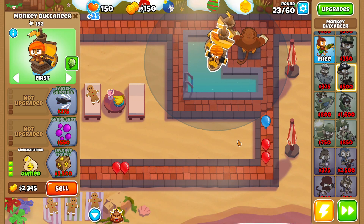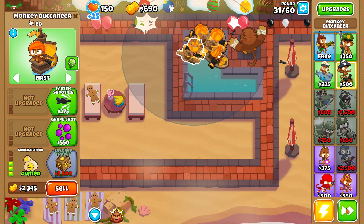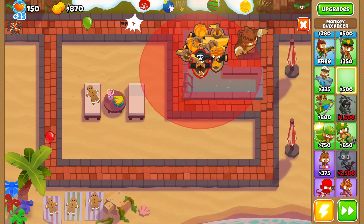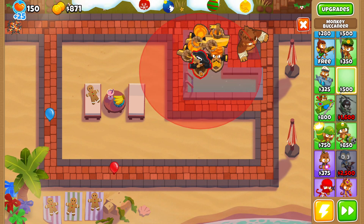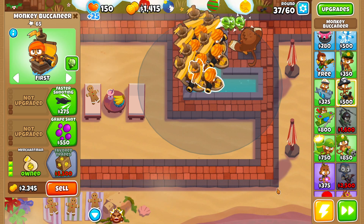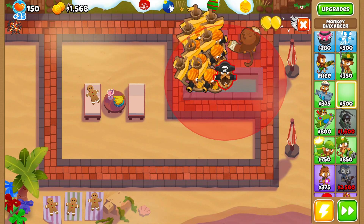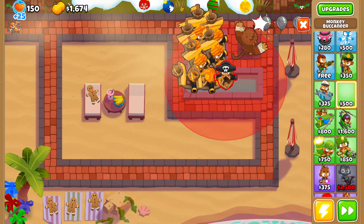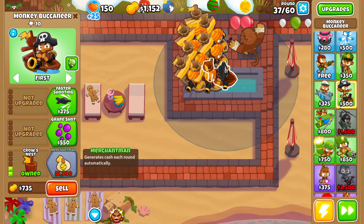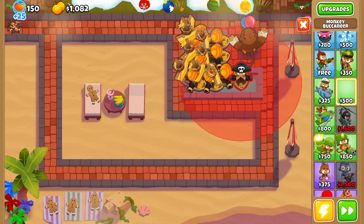Round 23, here's our second merchantman. I'm so glad Pat Fussy can deal with lead bloons — that saves us so much money. Right away I think we're doing much better with positioning because I managed to fit four on the left side. In yesterday's video we only fit three, so we should have one more merchantman than we did for the Military Only game mode.